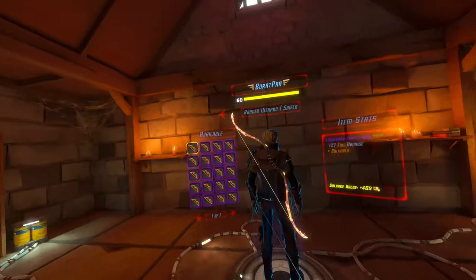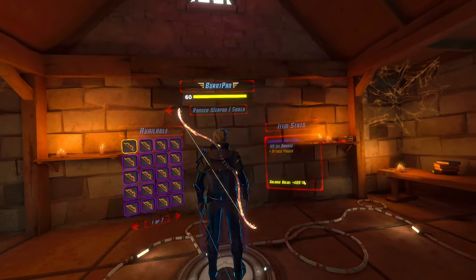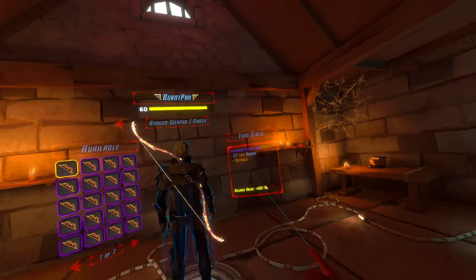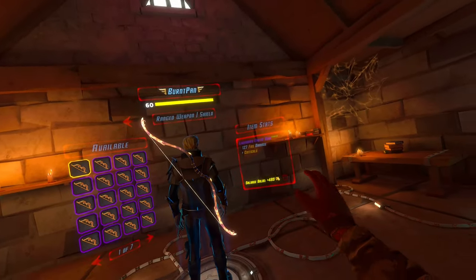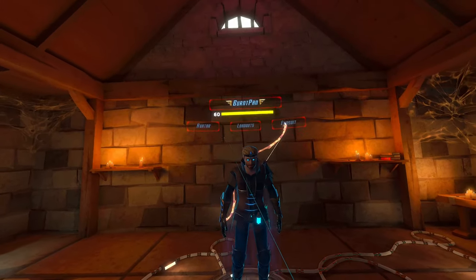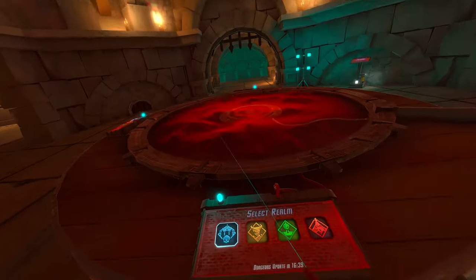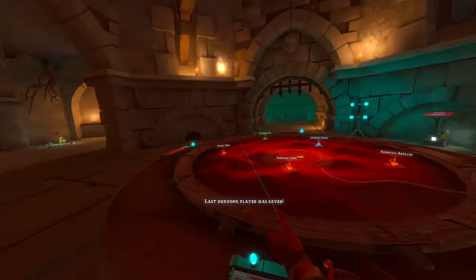We've got this bow which in theory is my best bow because it has the highest damage out of all my bows, plus fire and critical, which are two of the best perks in the game. Technically I could have another perk here — if I had attack power that would be fantastic, probably the best in the game. But I'll stick with that. Looks pretty cool, pretty good, and I'll get right to it and see if I don't fail this time.